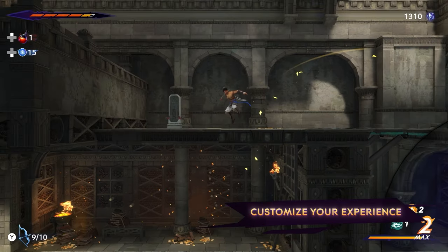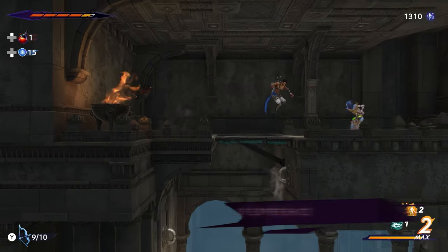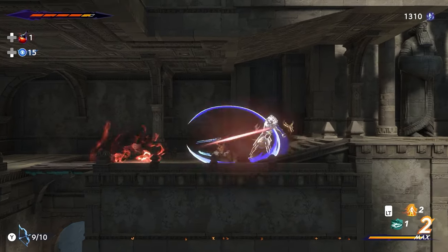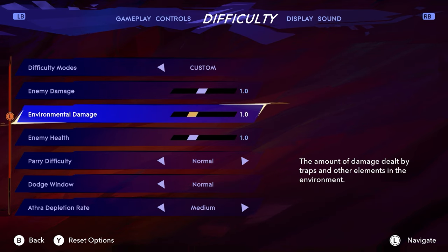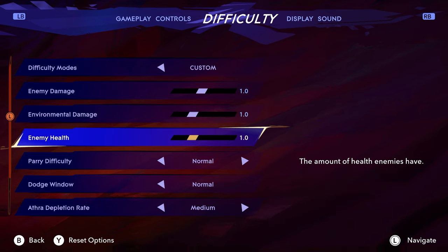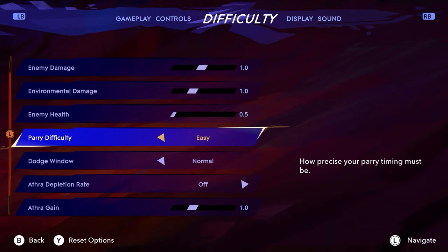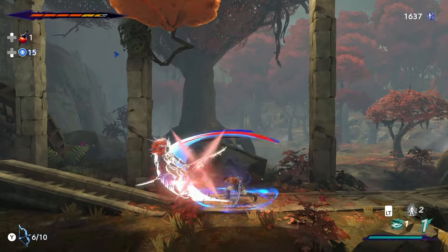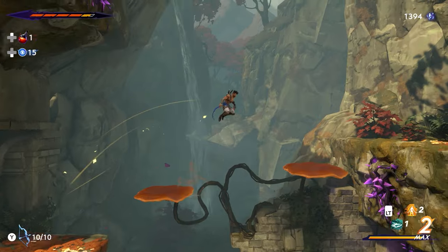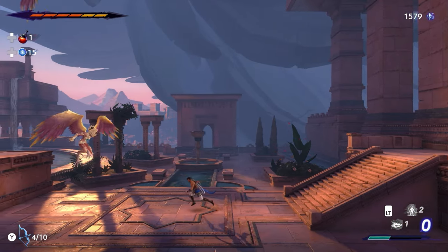Prince of Persia: The Lost Crown offers many accessibility and difficulty settings, each allowing you to fine-tune the game into a perfectly tailored experience. Combat difficulty can be tweaked using preset settings or by adjusting sliders for precise adjustments. This includes options like enemy health, athra depletion, and parry difficulty. Whether you're a hardened warrior chasing ultimate combat mastery or an explorer focused on unraveling the mysteries of Mount Qaf, these settings can be adjusted at any time while you're playing.